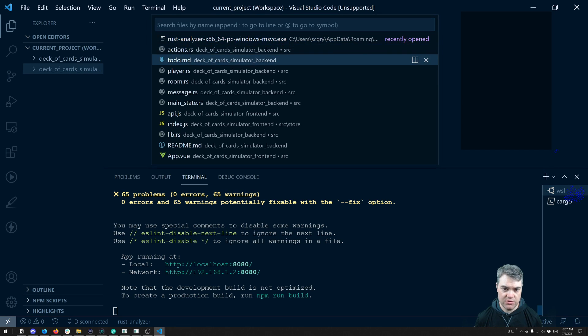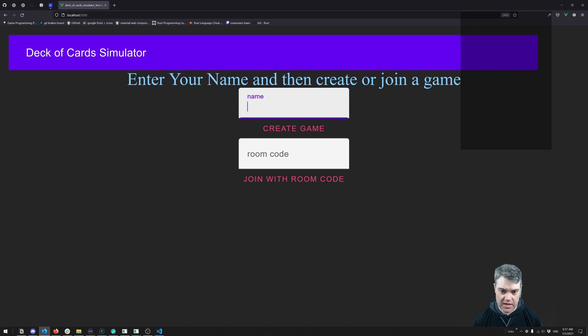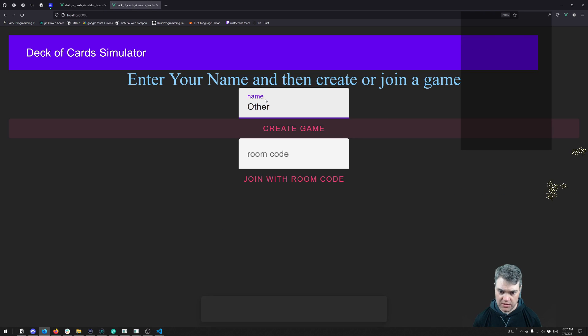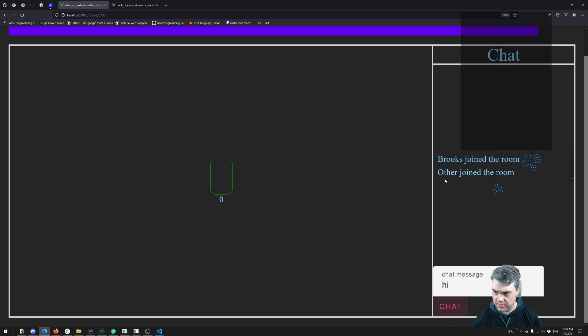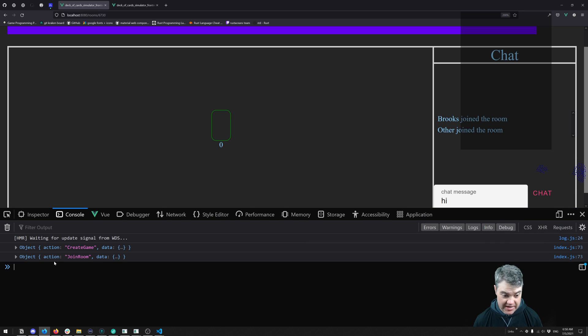Let's take a look at our to-do. We have: as a player, I want to chat with other players. I think we're pretty close to that right now if we don't already have it. So I put myself in here, I create the game. Let's also add another one — this is port 6730. Other joins the room. Then I can say... oh, we can't chat. Yeah, we definitely actually have to fix that.